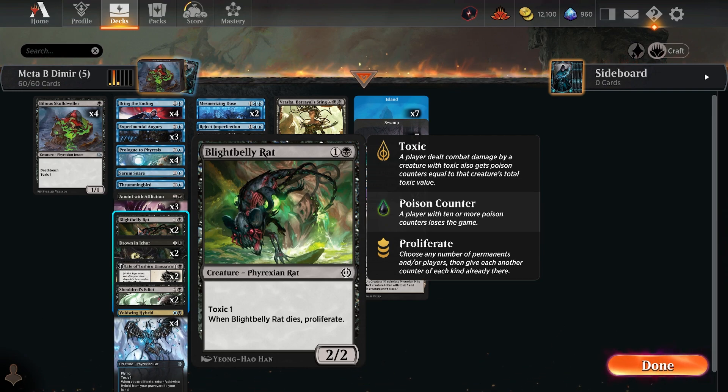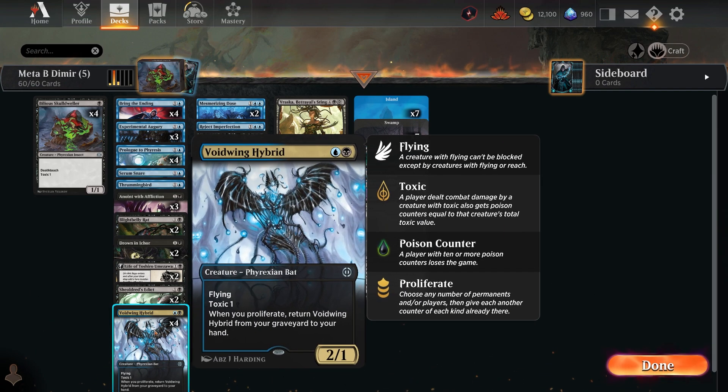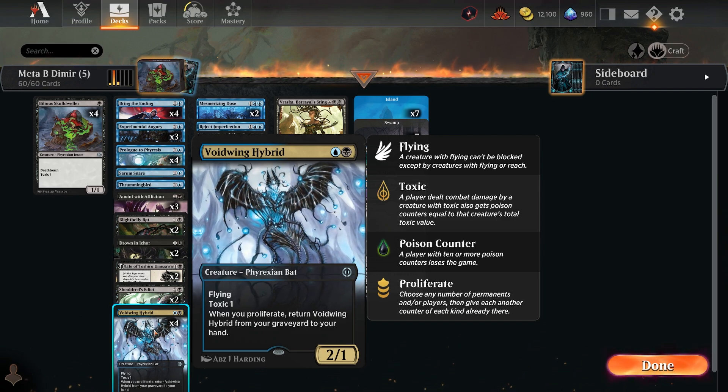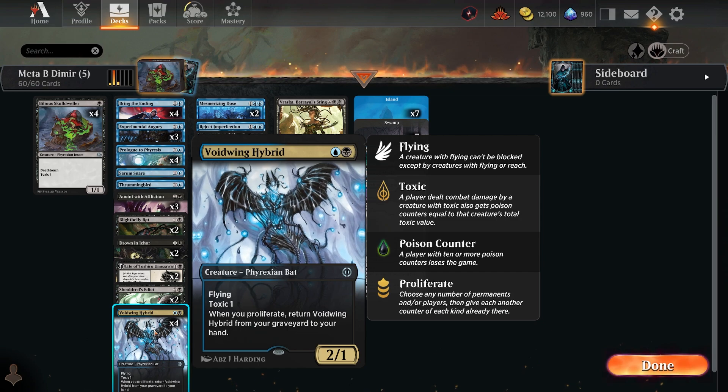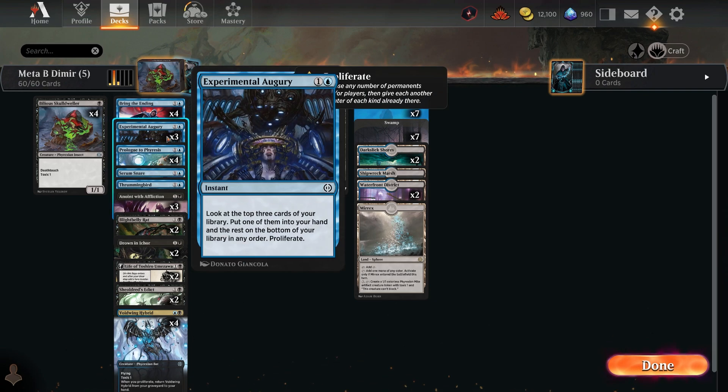Blight-Belly Rat gets the Toxic counter in — there's a lot of poison around and you still only need to get 10 points of damage. When it dies you get to proliferate. It's a two-two for two with Toxic 1. Then there's Voidwing Hybrid — a two-one flying Toxic 1. One of my favorite uncommons from this set: when you proliferate, it returns to your hand.